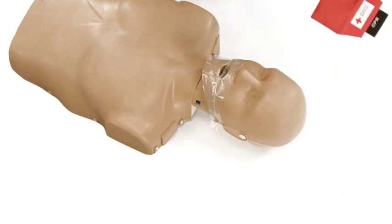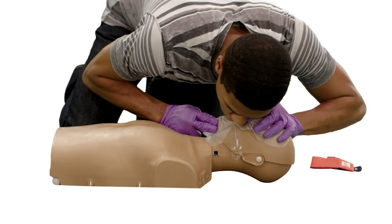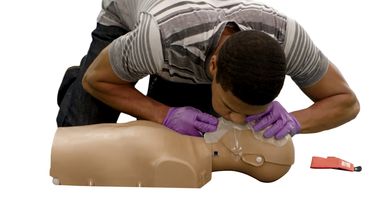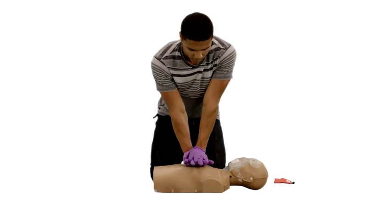When giving breaths, the chest should rise. However, you might encounter a situation where the chest does not rise. If the chest does not rise on the first breath, reopen the airway, make a seal, and try a second breath. If the chest does not rise on the second breath, an object might be blocking the airway.